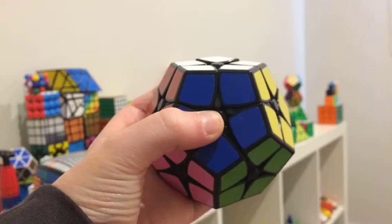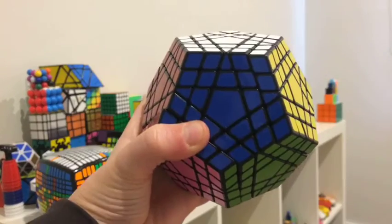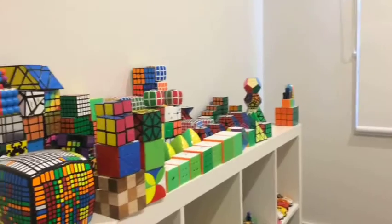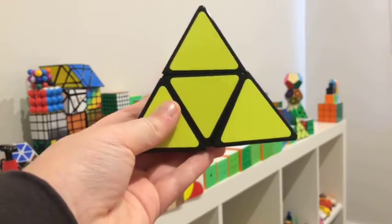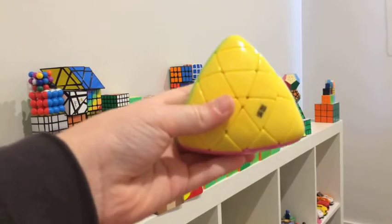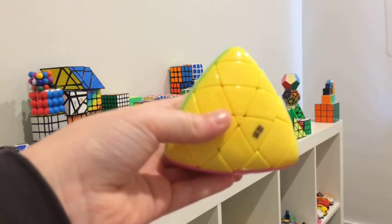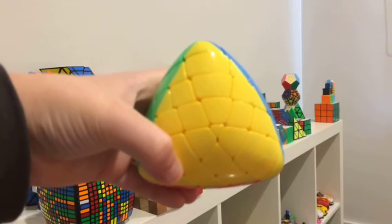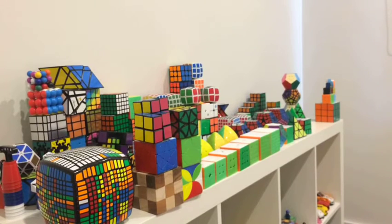Now going into the minx puzzles — all ShangShou minxes: the killer minx, the megaminx, the master killer minx, and the gigaminx. Minx collection is done. Now going on to the morphics: ShangShou two by two flat-faced pyromorphics, QiYi master morphics, MoYu rice dumpling cube — also known as the 4x4 master morphics cube — and the ShangShou giga morphics. Done with the minx and morphics series.